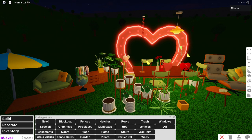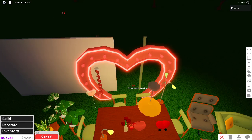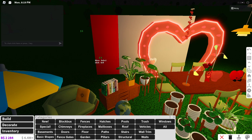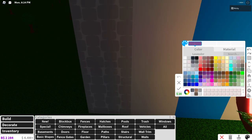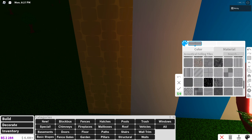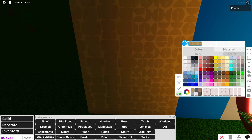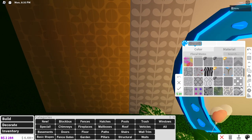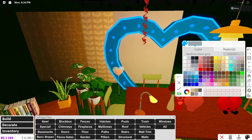They added five new textures, so let's count: one, two, three, four, five. We've got rounded rectangles and a rounded half circle. I just don't know how I feel about these new textures because they don't fit a building style I would use.